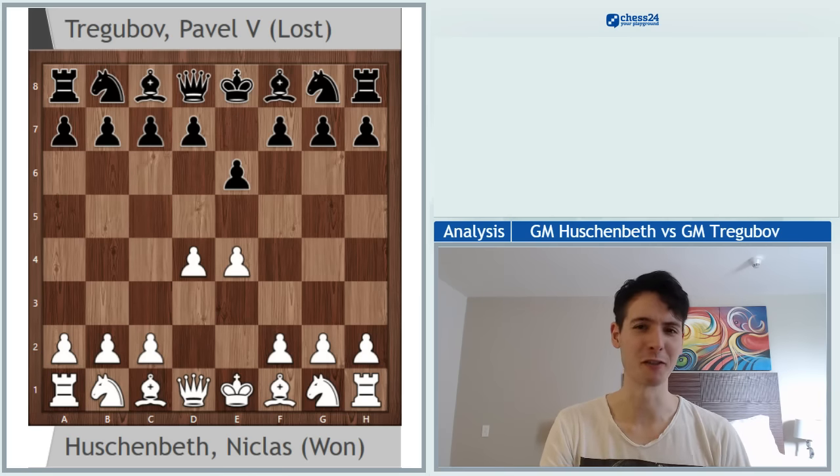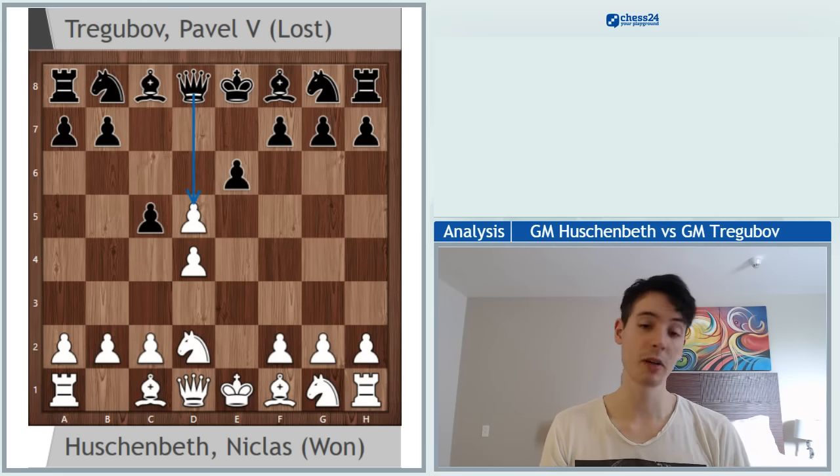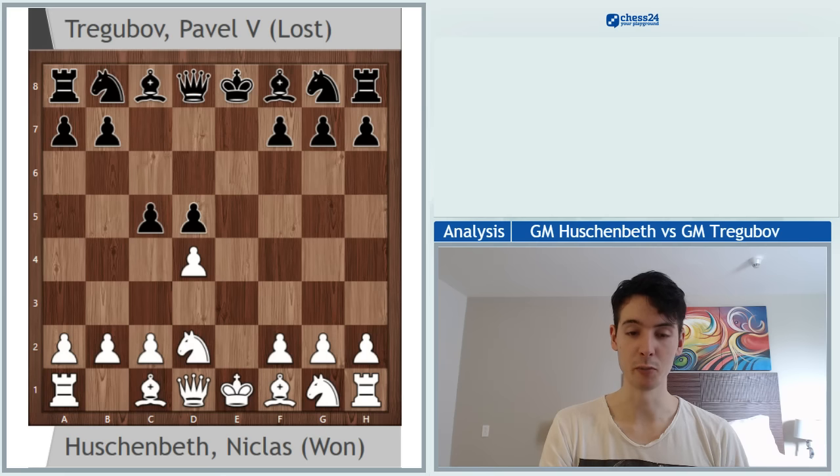I didn't expect the French — I had prepared about 15 minutes before the game and had seen he mostly played the Sicilian. But he wanted to probably surprise me a little bit and went for this line: c5, takes on d5, takes back. Most people play queen takes d5 here, but knight takes d5 is also a very solid move.